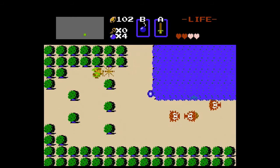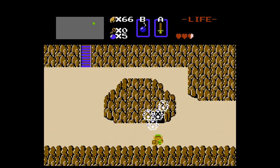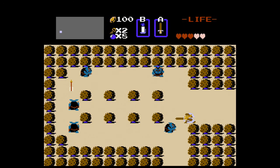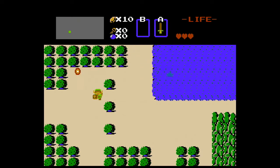You move Link with the control pad, you attack with the sword using A and Link can only stab forward. You use sub-items with B, which you can switch in the pause menu. The movement is pretty stiff in this game, and to make up for the sword's short range you can shoot a sword beam at full health, as well as using sub-weapons for range or area attacks — also known as the bomb. Since the movement is stiff, it can be hard to get used to.